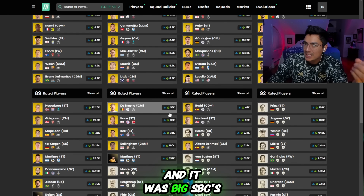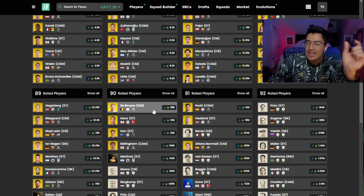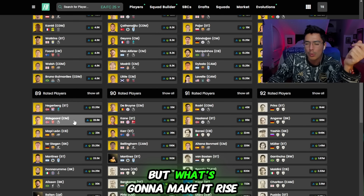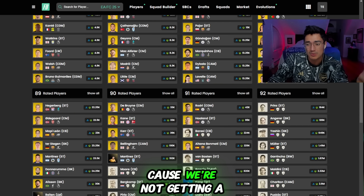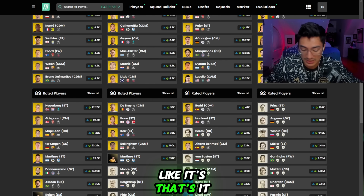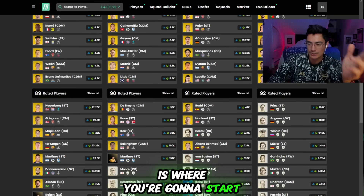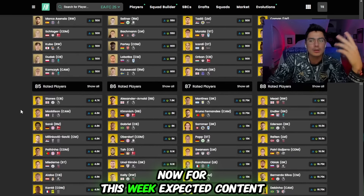I don't think we have anything like that right now. High-rated fodder is extremely low at the moment. What's going to make it rise? We need an icon player SBC. It's not going to be some random cracked player SBC — it needs to be a player of the month or an icon SBC. That's where you'll start to see high-rated fodder rise.